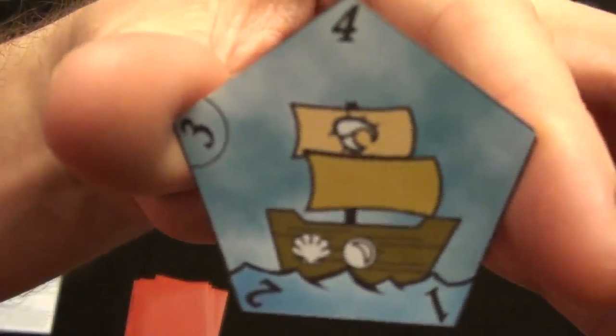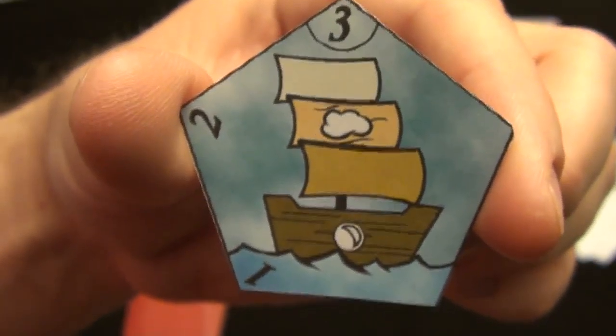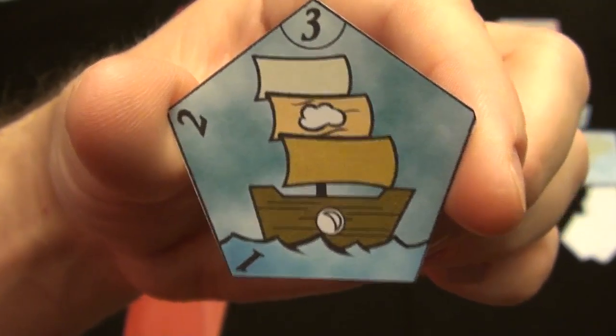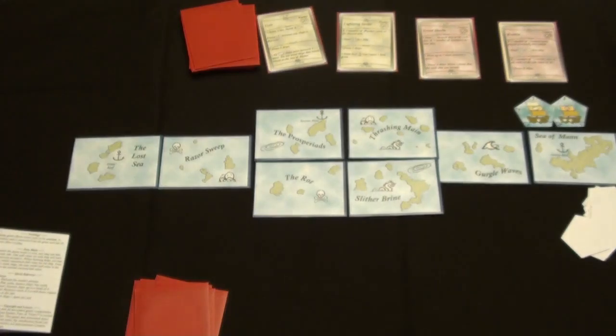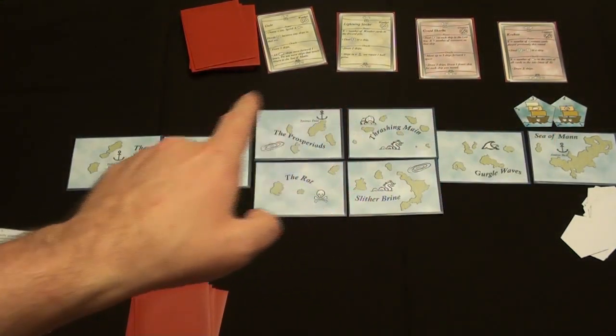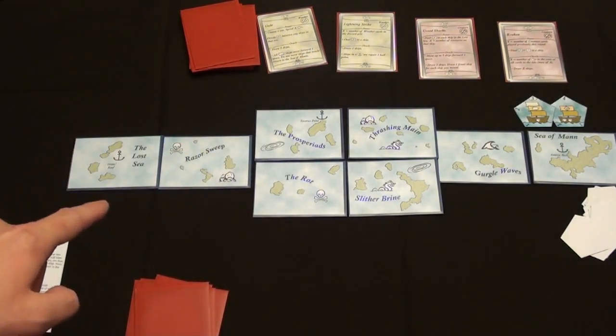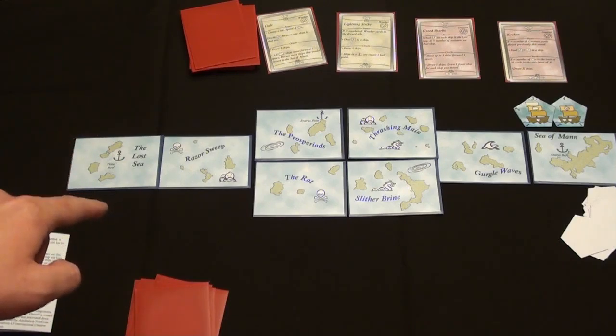So the first step is draw two ships. We will draw a creature ship — in this case it has four hull, the creature symbol, and two sails, so it's going to move two spaces when it moves later in the round. The second ship will be a weather ship. It has three hull — not too bad — but it has three sails so it's pretty fast. It only has one pearl in its treasure, though. So you also put that guy on top of the Sea of Man, that's the starting space. As they move, they will move from space to space, and as they reach the Lost Sea here, they will round it by hitting these three spaces.